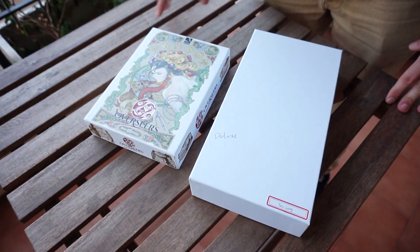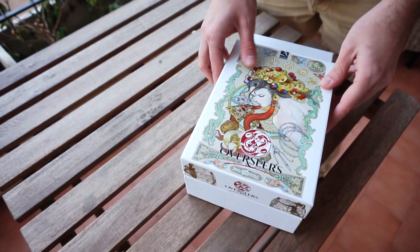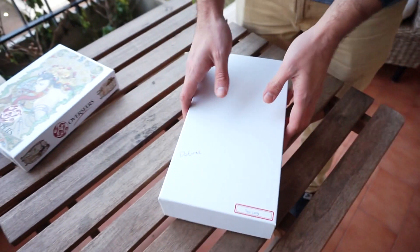I happen to have here the blank samples for Taolong. I know you were very curious about how everything fits inside the box and how the components are, so let's check it out. We have a comparison between Overseers and Taolong — as you can see, there is a huge difference between the sizes. And let's open the deluxe.